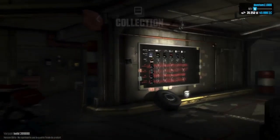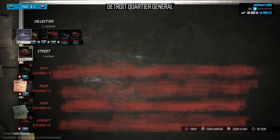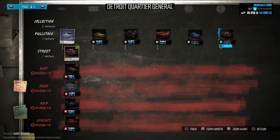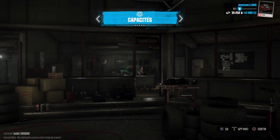On a bien entendu la collection de voitures qu'on a pour pouvoir choisir le véhicule qu'on veut au niveau de la sélection et pour aller dans l'atelier. Ça c'est des voitures que j'avais pas avant et que maintenant je pourrais acheter. Je sais pas combien de voitures en tout, honnêtement je me suis pas renseigné, mais je pense qu'il doit y avoir un bon paquet. Ensuite dans le QG, on a aussi les capacités.